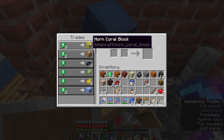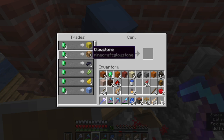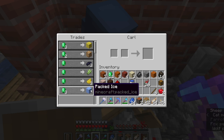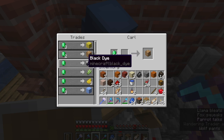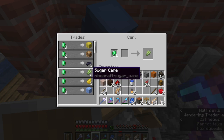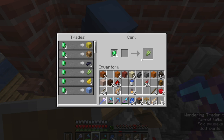We have Horn Coral Block, which is tempting. We have glowstone, which is even more tempting. I don't particularly need ice at the moment. I think I can only get one — I'm probably better off waiting until I can get a cleric and just leveling them up. Sugarcane though — oh, that I will pay for. You'll give me eight? I'll take it. Thank you.